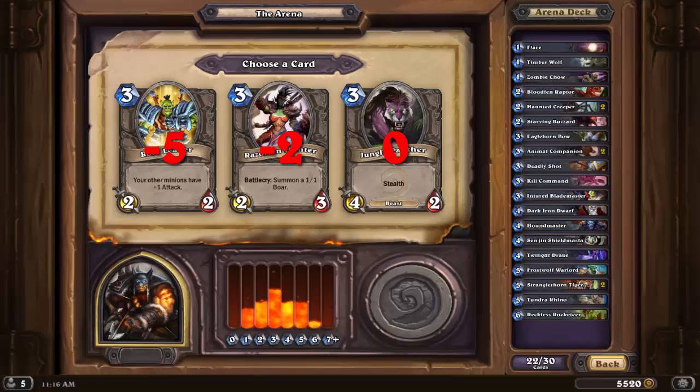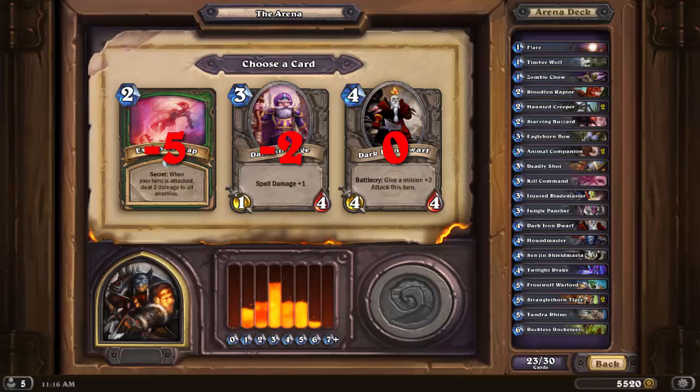Panther is the best of the pack, even without the beast synergy. At 3 mana, its 4 damage can often trade up, and you usually can determine where its damage goes due to the fact that it has stealth. Razorfen Hunter has a little bit of beast synergy with the Battlecry, yet while it represents more stats overall compared to the Panther, the upside of the straight 4 damage and stealth is far greater than the 2-3 body with a 1-1 token behind. Raid Leader is a bit too expensive for the stats and ability — consider that Timberwolf will often provide the same boost for 1 mana as a 1-1 that Raid Leader would for 3 mana as a 2-2. An easy pass on the Raid Leader.